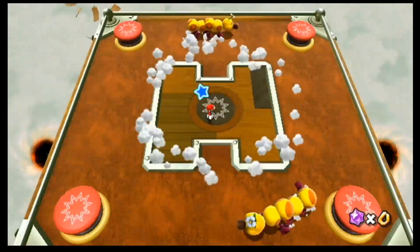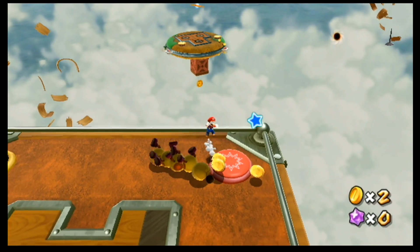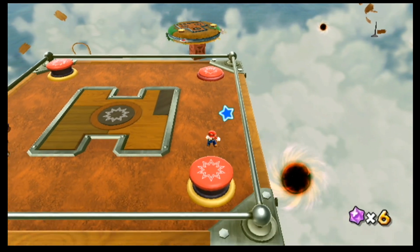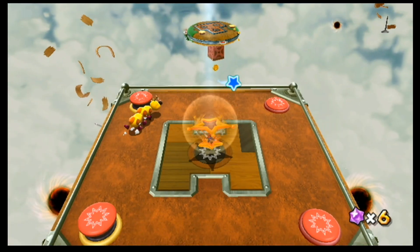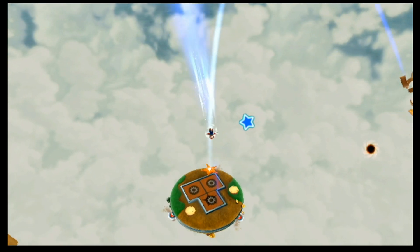This time we're going to want to get some coins because of the Hungry Luma. I believe we need 70 of them, which you might think is a lot given that it's only on the third planet. But there actually are a pretty high number of coins in and around this planet, so I'll show you where.